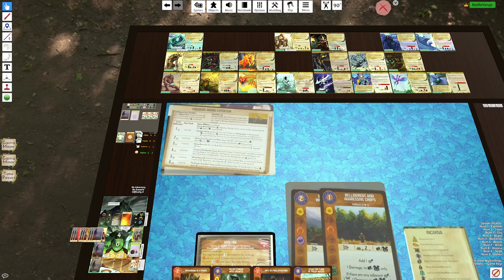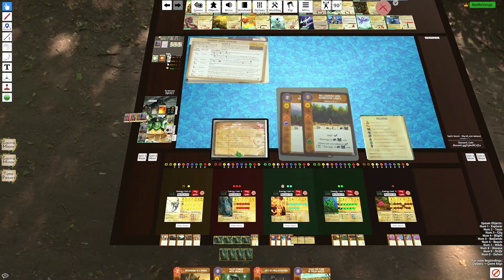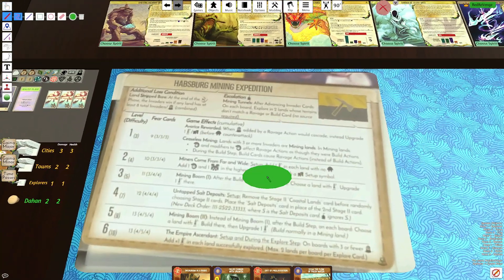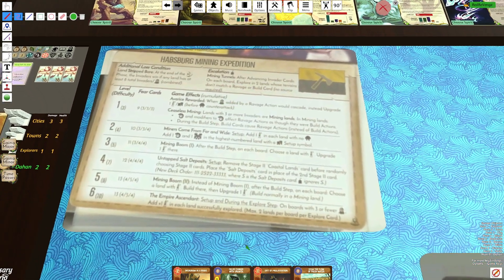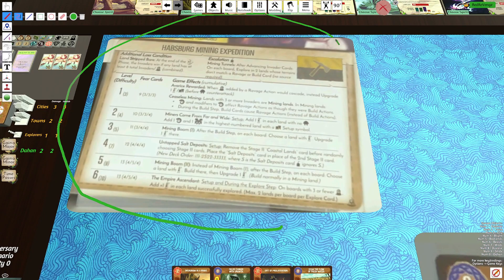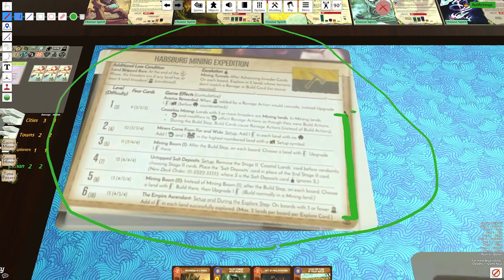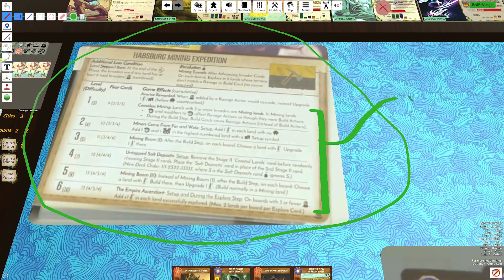Welcome back to another Spirit Island video. In this video we'll be talking about the unboxing Nature's Incarnate video — just some revealed stuff I want to talk about. I've already posted a video about HME, the new adversary that will be released in the next expansion. They finally revealed the entire ruleset, so this adversary is now fair game. Give it a shot — this is one of my favorite adversaries.